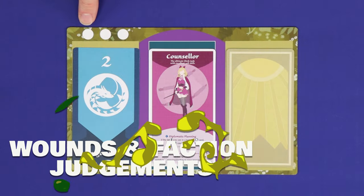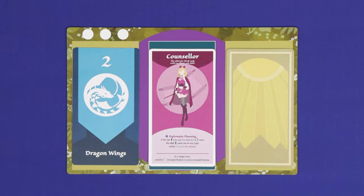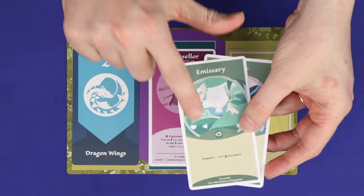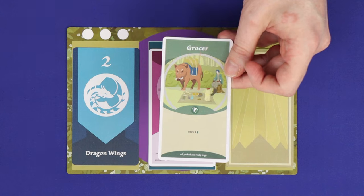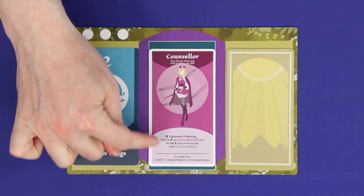A player with no health points is wounded, and a wounded player has no hand of cards — these cards are discarded as soon as the player is wounded. Wounded players are not out of the game; they can still score points and they can still be healed back into life. However, the actions they take on their turn are greatly diminished. The wounded player draws one card, and if that card is an elixir, an intelligence card, or a swap faction card, then they may play that card. Otherwise, they must either give the card to another player or discard it. Wounded players cannot use their character skills.